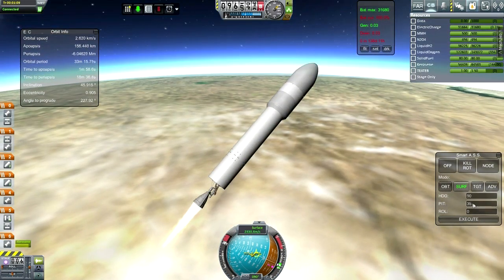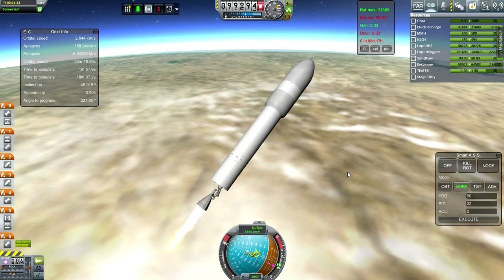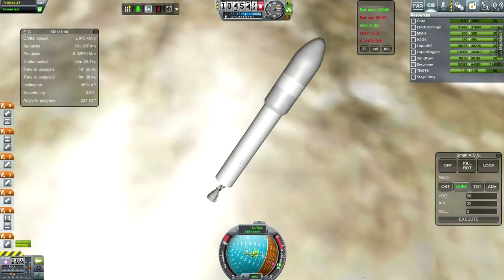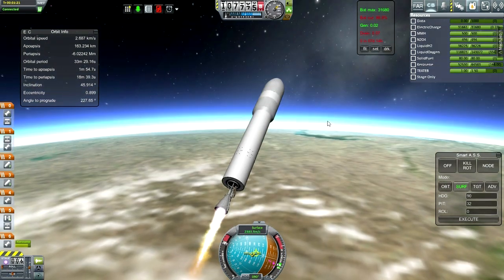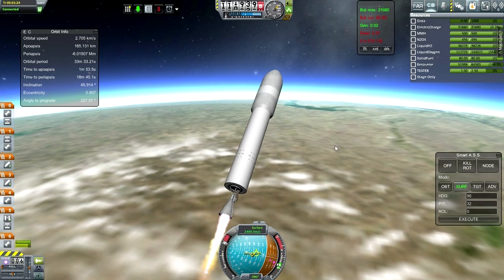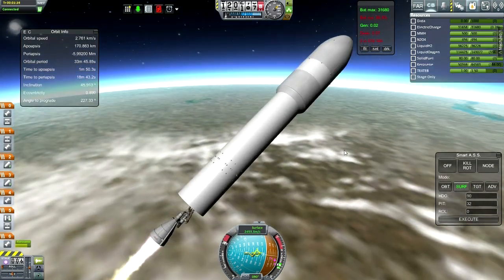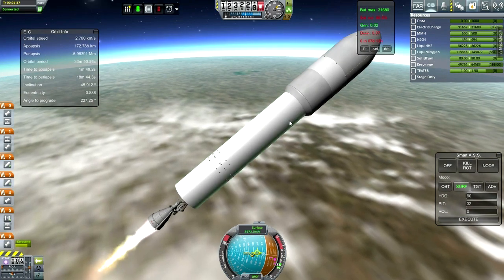I think we can go to 32 degrees on the pitch. I need to extend the AIES antennas on the satellites - they're sort of sticking out there. That'll help us maintain communication. We've still got signal. It's really only a big deal for landings and interplanetary journeys of course. Still haven't added separation boosters to this stage - need to do that. No point not to. If you put them right here they're technically aerodynamically shielded, not that that matters because we're going to use the Separatrons.